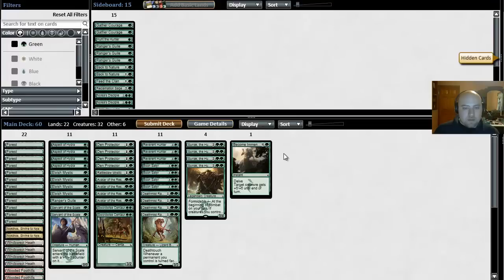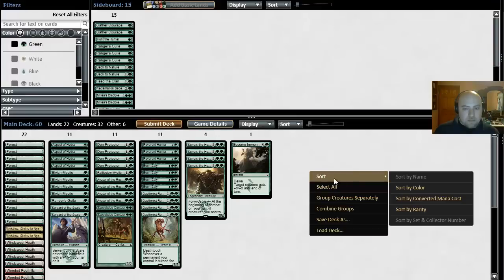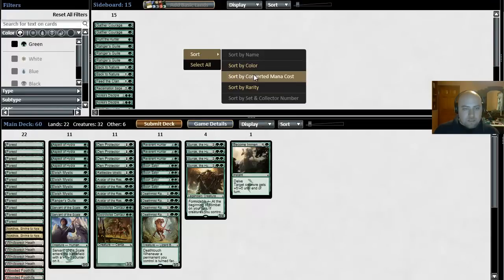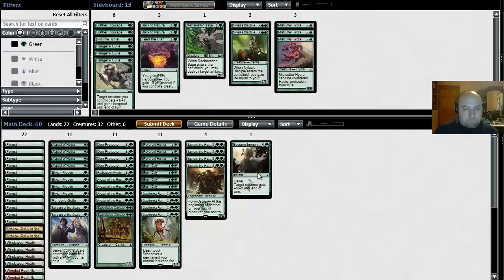So how do we want to sideboard here? Let's see what we have access to. A lot of removal spells, so Ranger's Guile is definitely appealing. I think our creature base is fine. We don't want Mistcutter. We definitely want Reclamation Sage for Courser — although, maybe we don't. With Dragonlord Ojutai there's probably no Whips or anything, so just for Courser I'm fine without it. But I do want Guile.